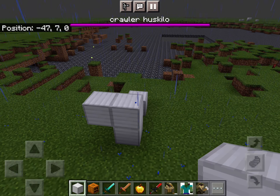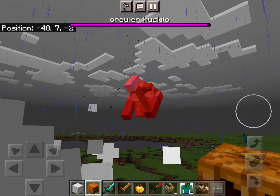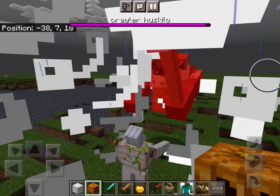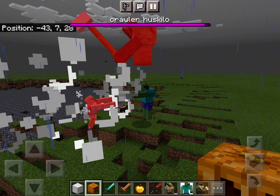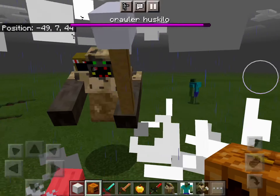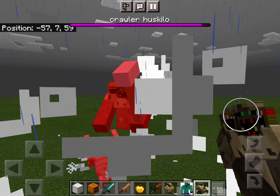Let's see what the Crawler Huskalo does with the iron gun. He usually uses fire to burn — big fire. He can beat the iron gun very fast. He's more OP than the Hammering Huskalo, his original version.